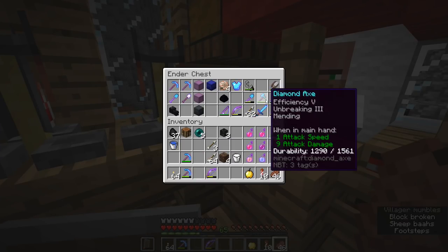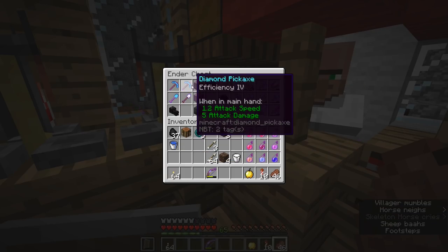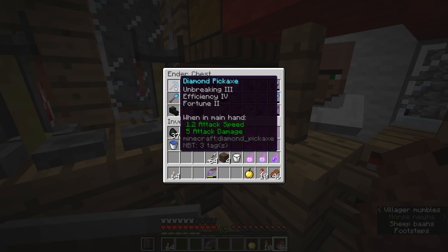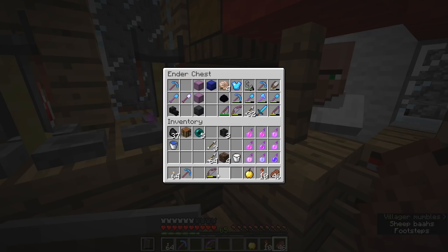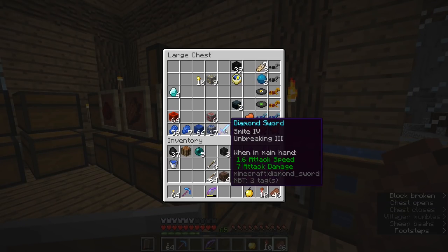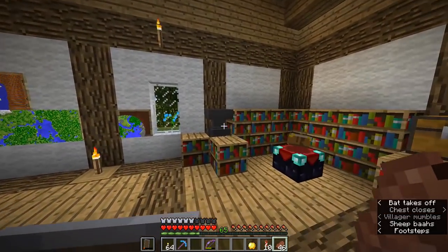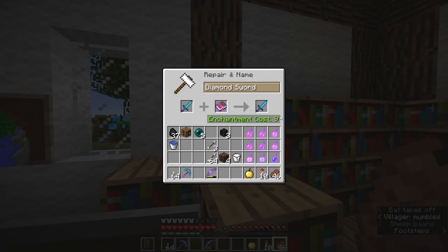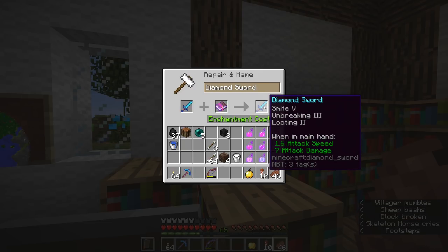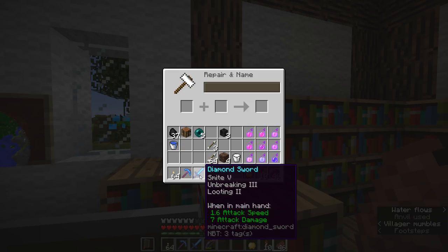I am probably going to leave my sword and some tools I don't really need in this chest. I might take one of my worst pickaxes — maybe this efficiency four pickaxe — so I don't have to worry about losing valuable tools. I will definitely bring the bow, and for the sword I'm going to bring this smite and unbreaking sword, which I have another smite four book for so I can combine it for smite five. The wither is an undead mob and smite will do an exceptional amount of damage to it. If it's your first time fighting the wither, I recommend even choosing smite over sharpness — this is pretty much the only time I will recommend that.